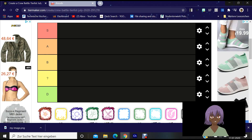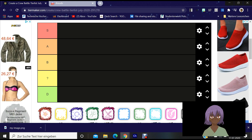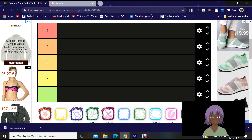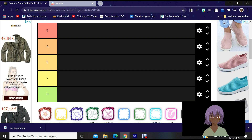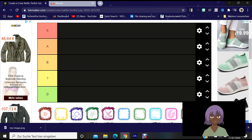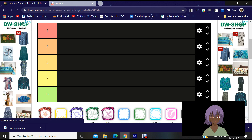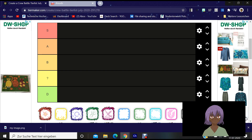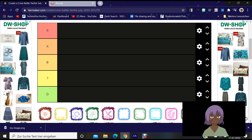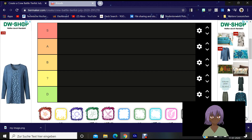Welcome everybody. Today we're going to talk about the crew battle tier list. Also, in my past video I forgot to mention the new dices that came out — the flame and the star dice — but because I haven't tested those in any PvP, co-op, or crew battle, I can't include them in my tier list. You'll notice the crew battle tier list is smaller than the aliens and PvP ones.